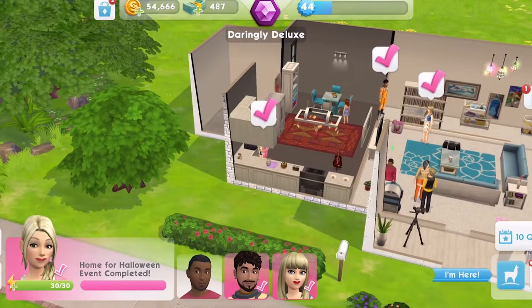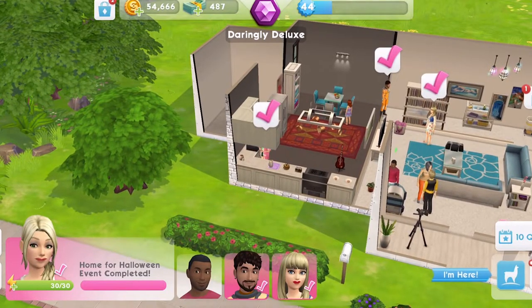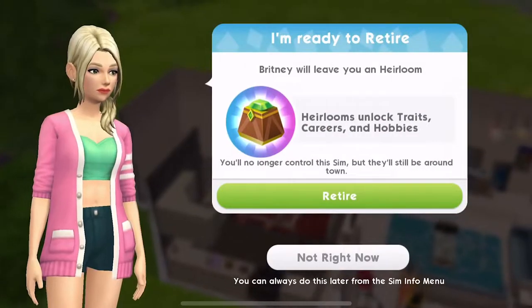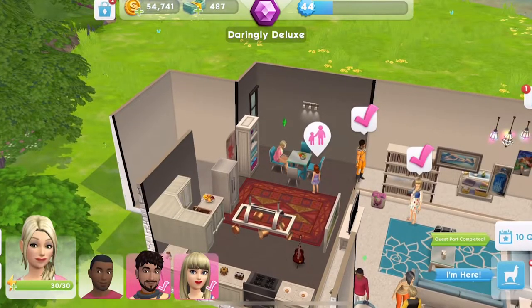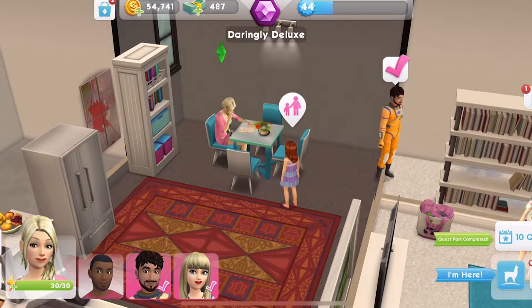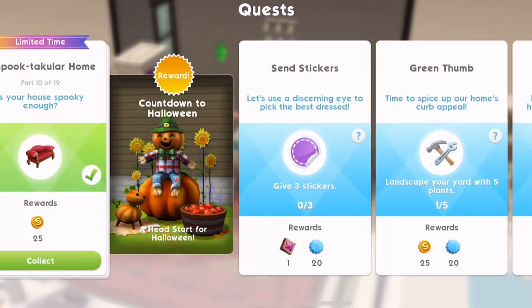We have completed the home for Halloween quest. Let's collect those rewards. She's ready to retire — I need to get her retired soon. Once these kids grow up I'm going to retire all these adult Sims. That's quest part complete, part 10.